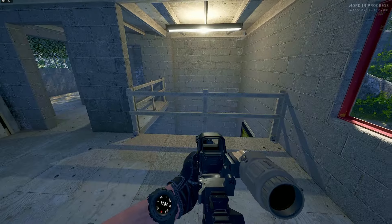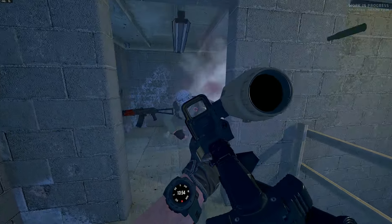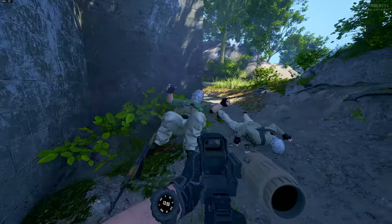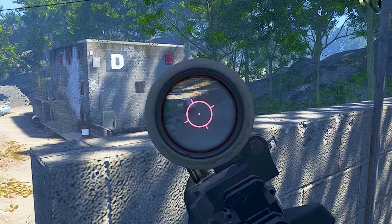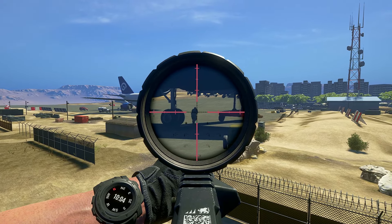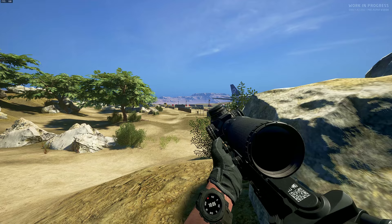Last, we now finally have a new Kythera system for the AIs, which is not too bad but also not perfect. They can now crouch, go prone, run for cover, and suppress fire at you.